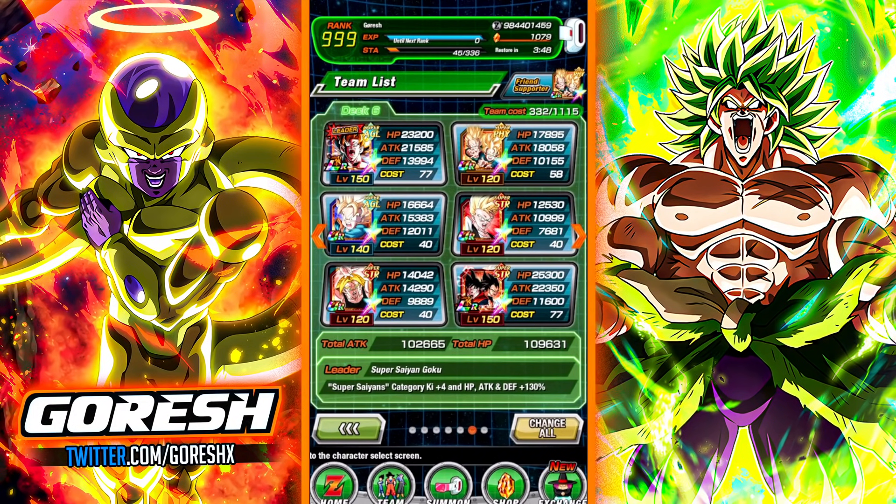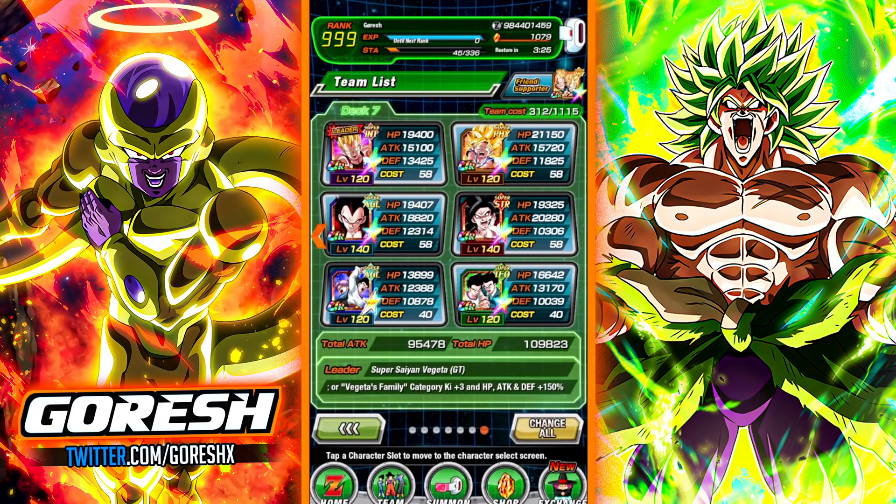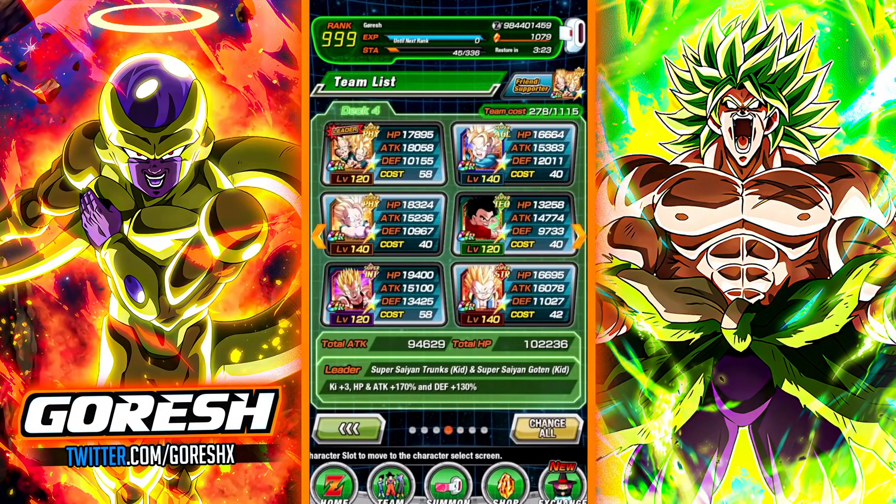Then we have the Super Saiyan team — not anything super crazy. We have the AGL Goten, a bunch of AGL orb creation from the two leaders, the Spirit Bomb Absorb Goku floating around, Goku and Vegeta on the other rotation, and crazy supports from the High School Gohan and the Trunks from the Broly movie. Those are the three teams we're looking at. We're going to jump into Super Battle Road first and just completely obliterate it.